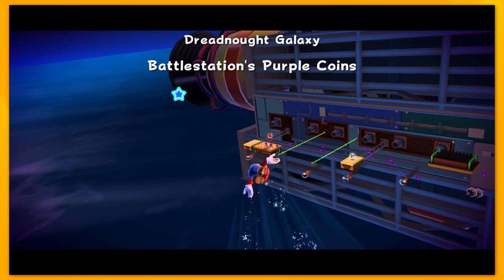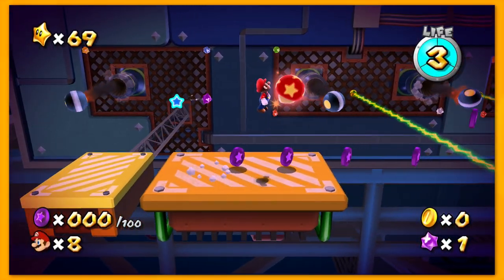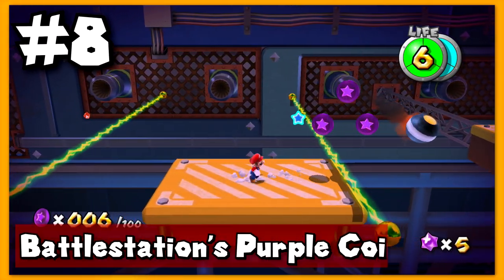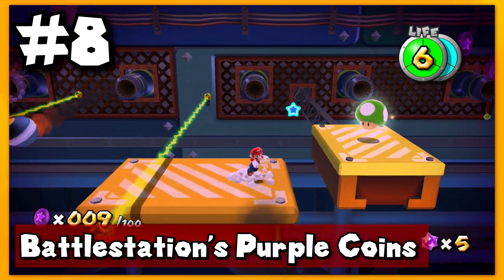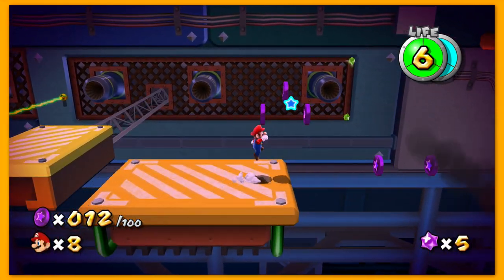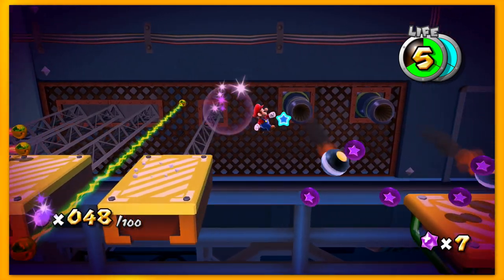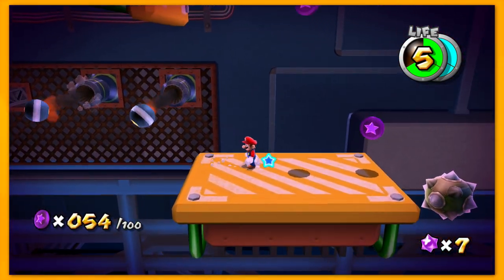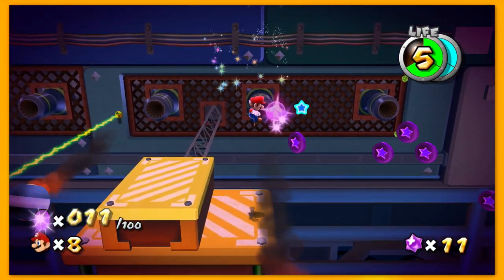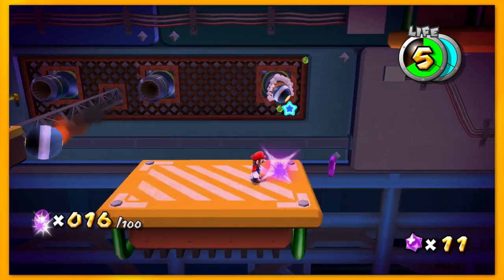The next Prankster Comet is honestly one I forgot even existed, but there's a reason why I suppress the memories of this level. This is the Battle Station Purple Coins from Dreadnought Galaxy. What makes this purple coin mission particularly difficult is that there are only 100 purple coins, meaning you have to collect all of them. It wouldn't be so bad if you could go back and get the ones you missed, but we don't have that kind of luxury here — you always have to keep up with these lifts. But that's not so bad, you say, just stay on the lift and get the coins. Oh, if only it were that easy.